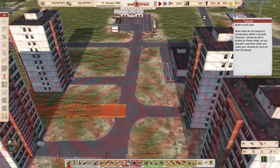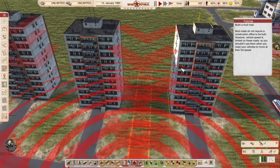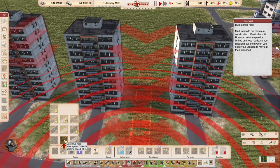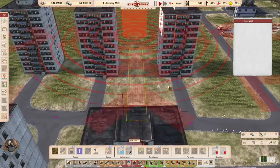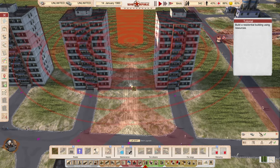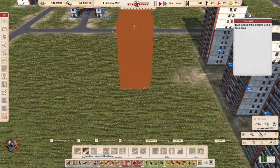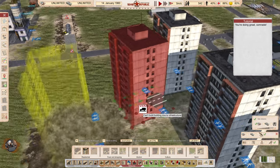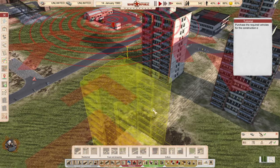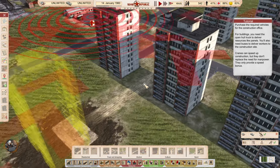Now let's build a mud road. Mud roads do not require a construction office to be built. However, vehicle speed is limited on these roads, so you shouldn't use them when you need vehicles at full speed. In realistic mode, mud roads are what you start with because you need vehicles moving before you have anything to construct proper roads. They allow roughly 50% or lower of maximum speed, but vehicles can still access buildings through them.